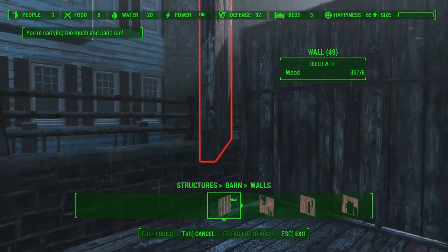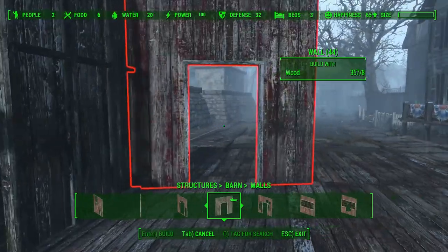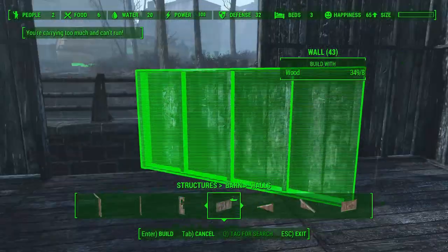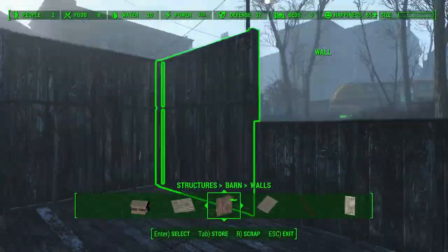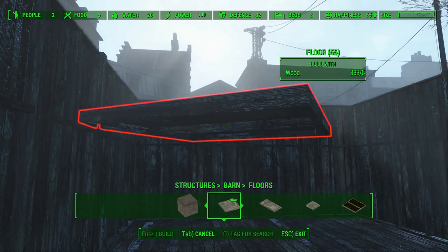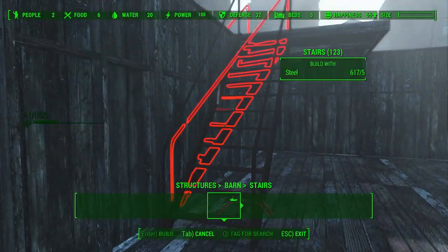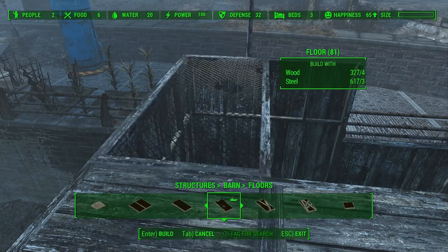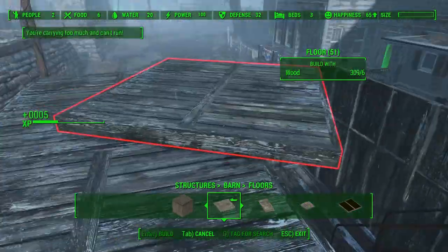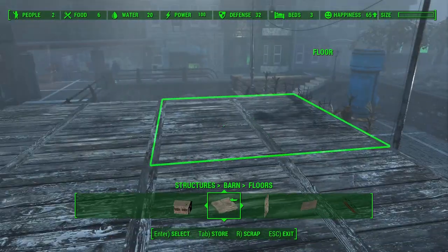Anyway, we're going to build our standard barn building, although we change it up a little bit. There we go. And then we need... Part of the problem I have with this is I don't test it out after I build it. So that was a mistake on my part. Let's rotate this piece. The reason why I rotate this piece is because it lines up with this half piece better if I do it that way.